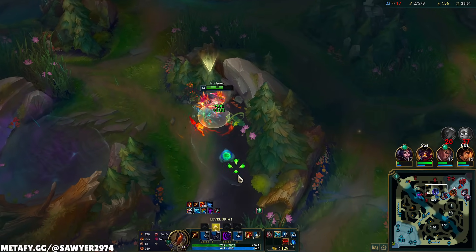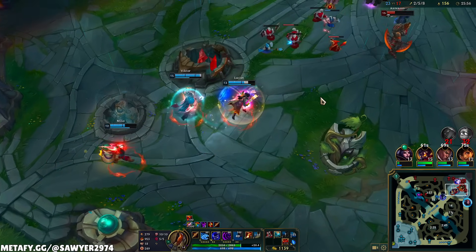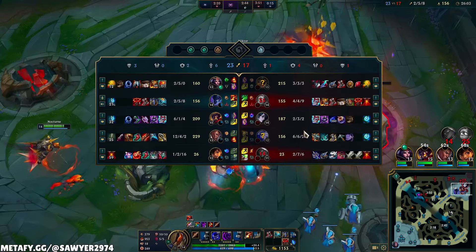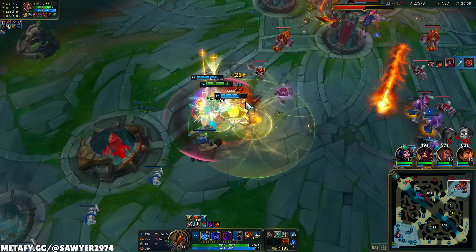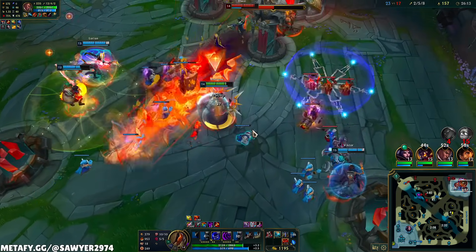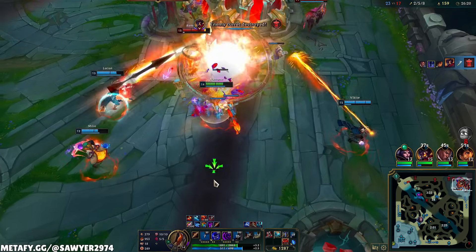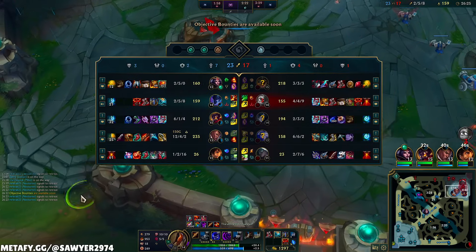Ulti onto Ashe — I'm deep, Bob. Just keep hitting. Suppose I live. That Milio ulti healed me so much. Still using my ulti on the carry there, and that initiates the fight for my team because I'm in front — they're hitting me and not my backline. Suppose I survive too. This time, we have a super minion wave coming and we can take this inhib. As a melee champ, don't hit the turret until the minions are there. Now I can hit the turret — Q away, now we back off.